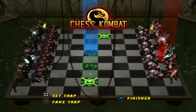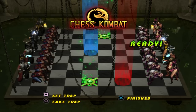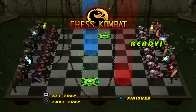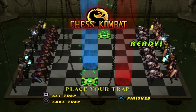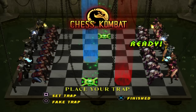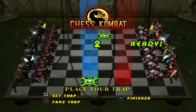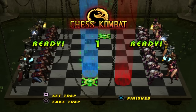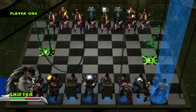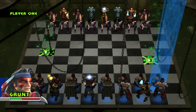Here we go — this is what it looks like. It appears we're on the Deadpool stage, which is pretty cool. Before you even get started you have to set a trap — I believe you only get one. You can press circle for a fake trap to fool your opponent, but when you want to really set the trap, press square. So I'm going to put it here. Basically, if your opponent moves onto that square, they will die instantly.